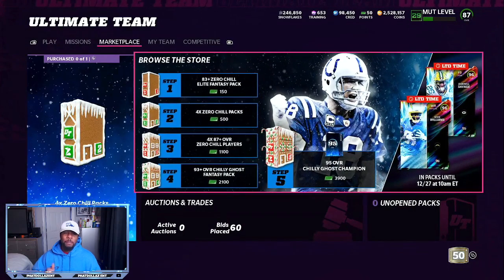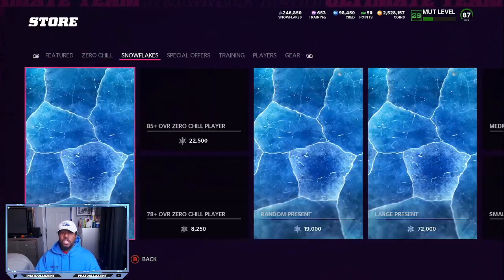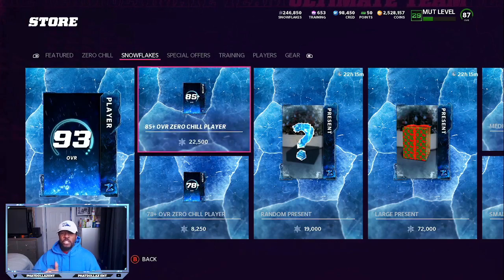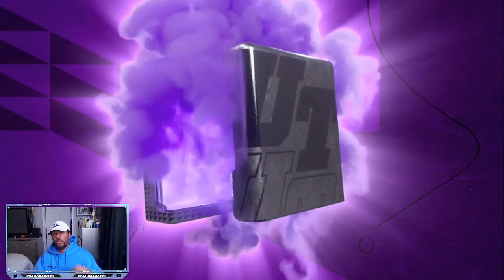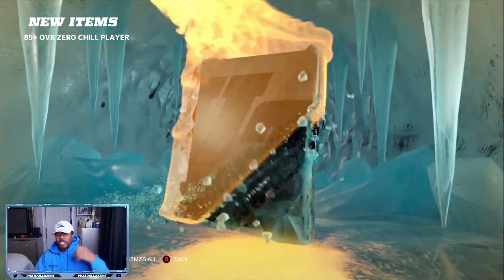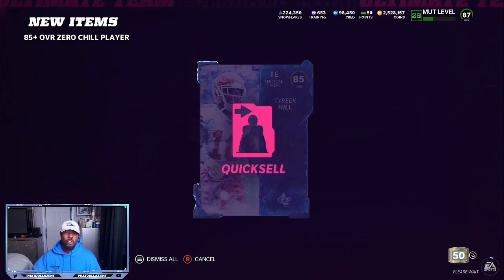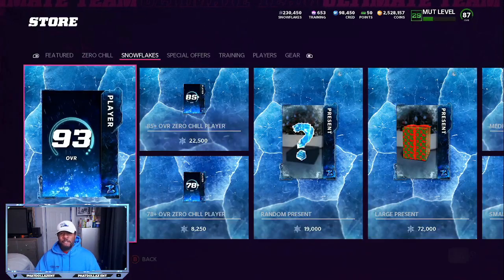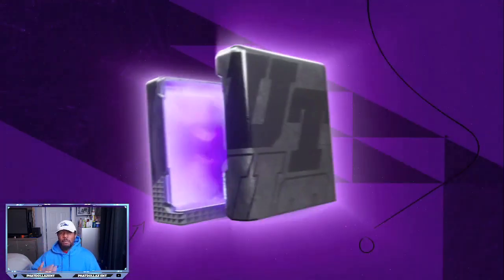We're going to roll the 85 plus because earlier it was hot. It's going to give you a chance to pull some of the new 93 overalls, and it's going to give you a chance to pull a limited. They are 22,500 a piece. It is risky, but if you use the method where you snipe 93 overalls for cheap, you get an opportunity to make coins back. As we pull the Tyree Hill — 85 and 87 — I'm going to quick sell 89 and higher, sell them off for profit.